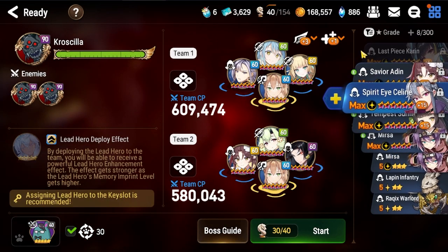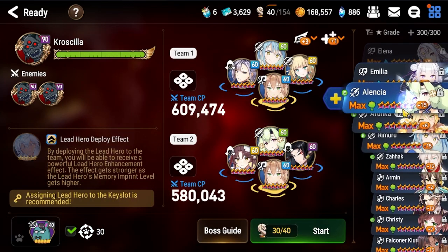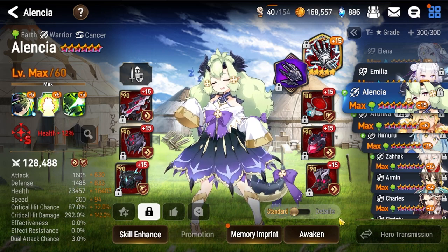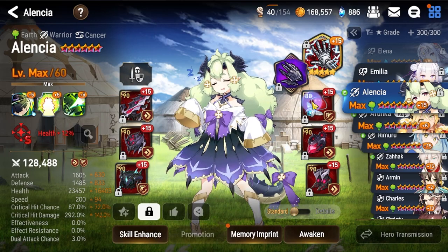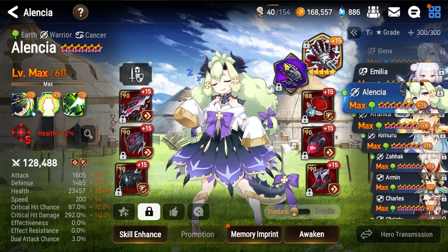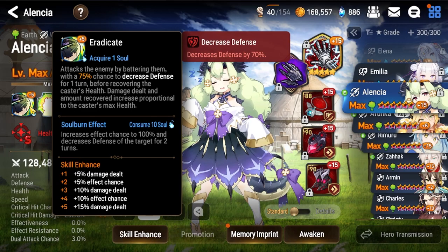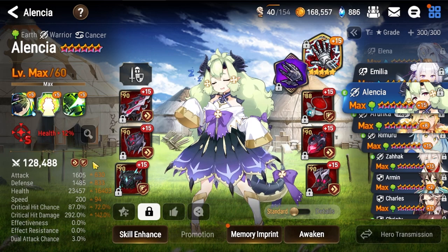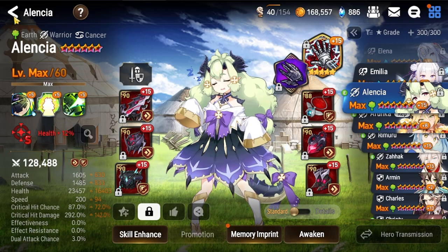Alencia is on a speed build that I've been using because I switched my injury gear elsewhere. I play with skills on just to potentially strip the death buff off of the add. But you can also play her skill off to guarantee hits into the boss via her extra attacks, which is what she's good for with her consistent S1. Obviously lower damage and lower bulk is fine — if you don't have the gear, it should function normally.